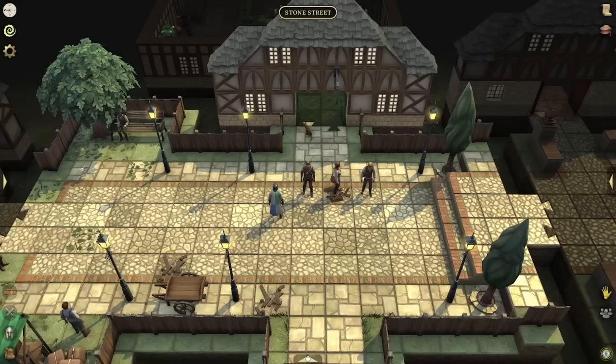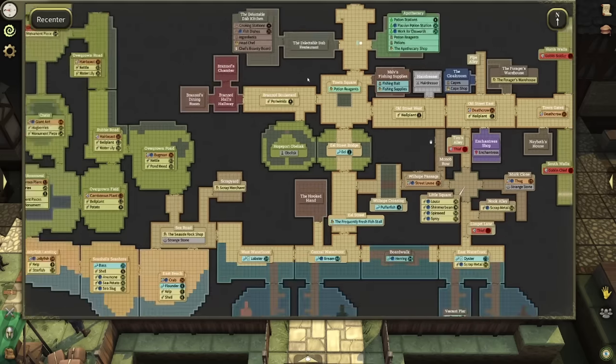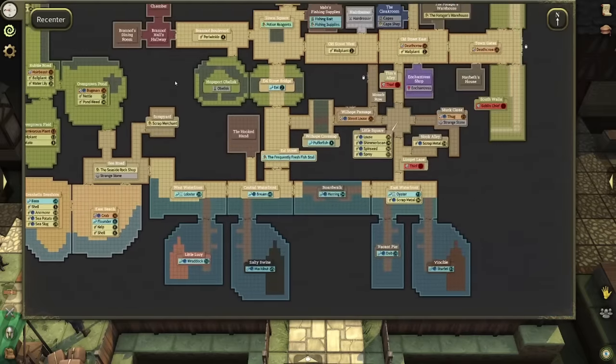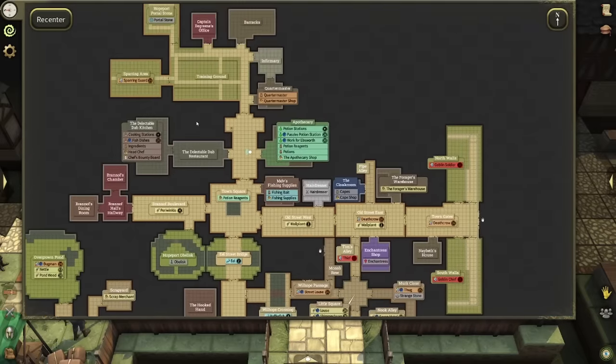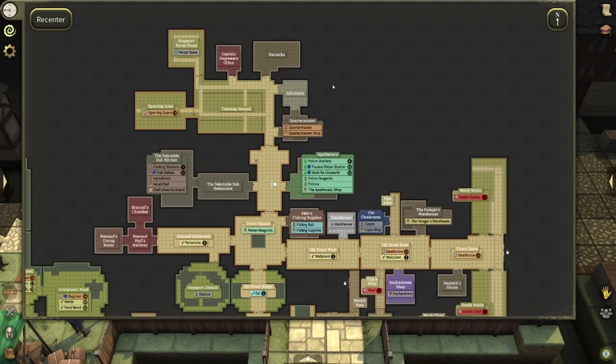Hey everyone, it's Graphic back with another video. Today we're going to be talking about the early game progression of Brighter Shores. So when you first get to Hope Port, there's going to be a map with basically nothing on it — you have to explore all of this. Now that I've explored everything and tested all the levels, I'm on a secondary account to explain what you should be doing in the early game.